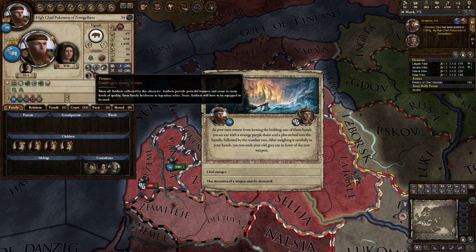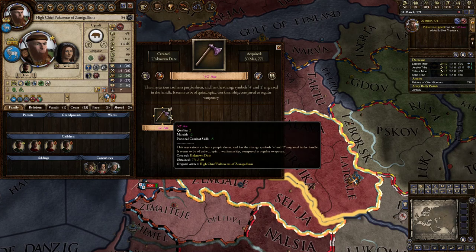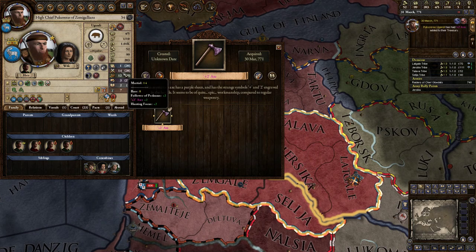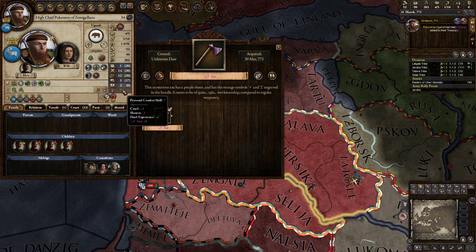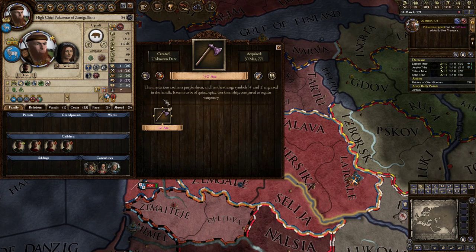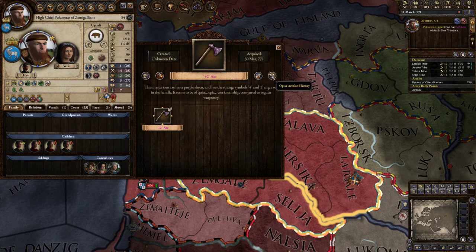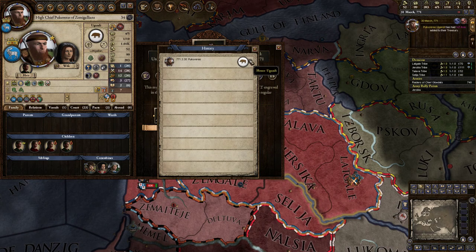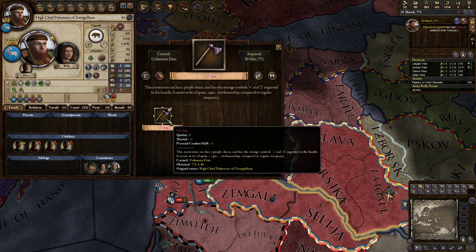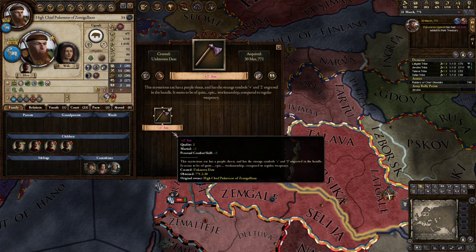We're keeping the axe — 'I feel stronger' — and it adds a plus 2 axe to the treasury. We now have a treasury! It's a quality 2 axe that gives plus 2 martial and plus 5 personal combat skill. We're now at 14 personal combat. You can rename it, destroy it, give it away, unequip it, or open the artifact history to see who has owned it. It was magically created during the raid — we didn't actually steal it from anyone.